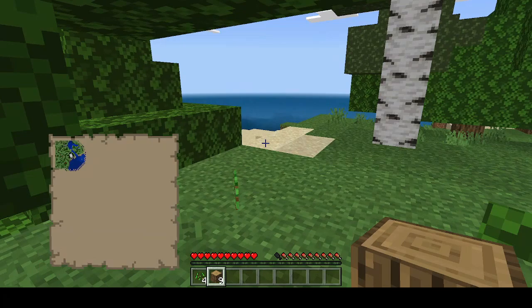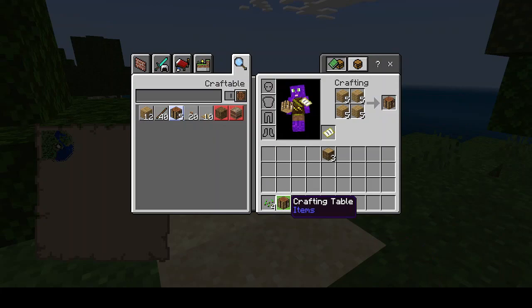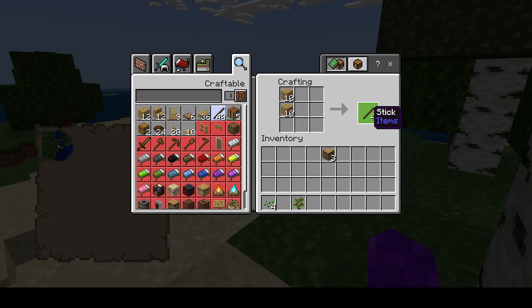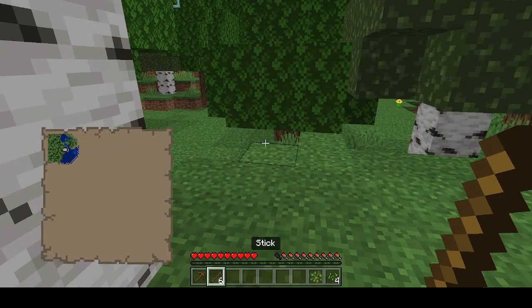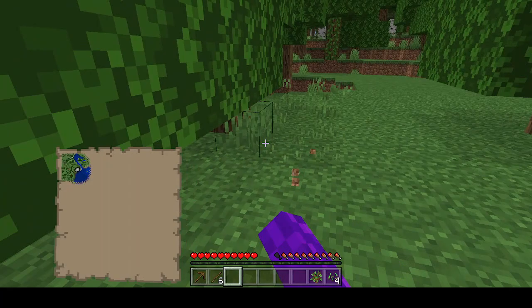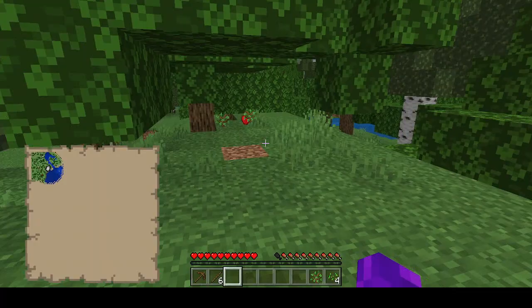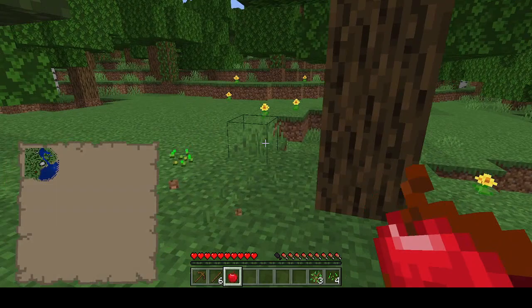Let's just get a decent amount of wood ahead of time. I'm gonna save three of those to make some charcoal. I might as well just make a wooden hoe at the same time so I can plant more seeds. Don't really need to go straight to a stone hoe. Apple. More seeds.